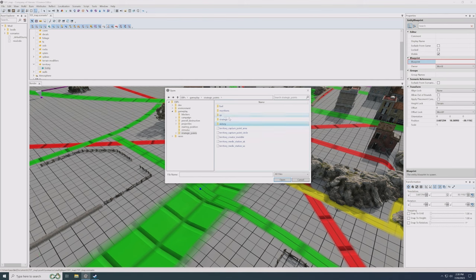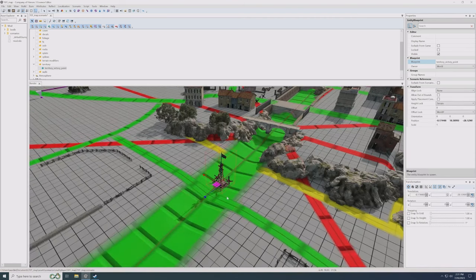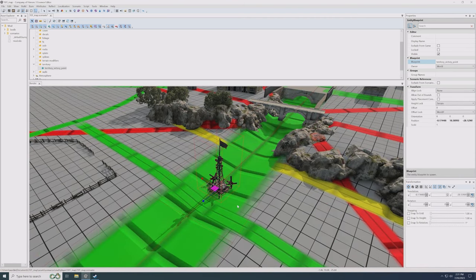We also have Victory Points which we'll use in a moment. There's also an SP folder for single player — you won't need that. Going into Victory, you'll find the Victory Point itself — the main flag seen in most maps — and the Territory Victory Point Rectangle, which has a rectangular capture area useful for roads where you don't want a flagpole blocking movement. For a competitive map, three victory points is the way to go.